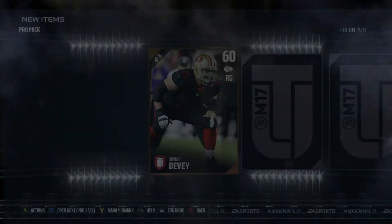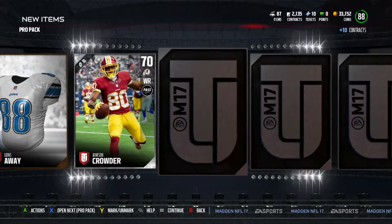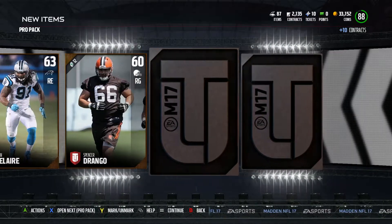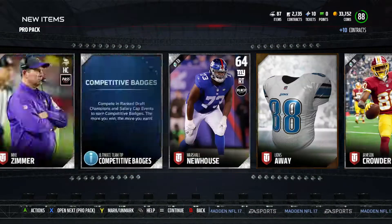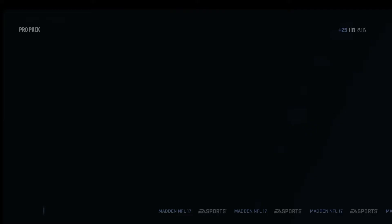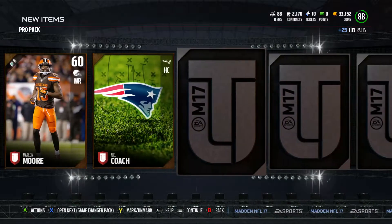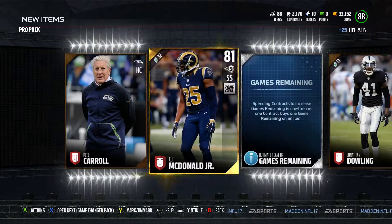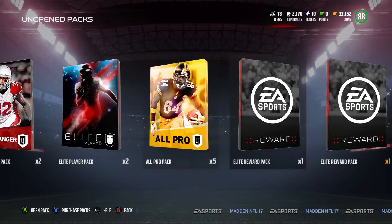We have three more pro packs remaining. These are just our worst packs, so we have much better packs incoming. There's Whitney Merciless — 82 overall with alternate chemistry, so he'll go for a little bit, but nothing else in that pack. Final pro pack, and the best we got was an 82 overall, which isn't too bad for 100% free packs. There's my boy TJ McDonald right there. Alright, we are finally done with those pro packs.